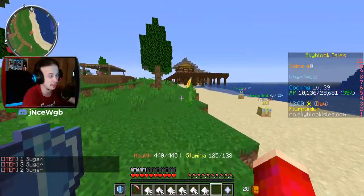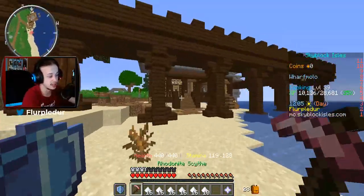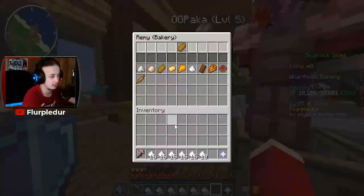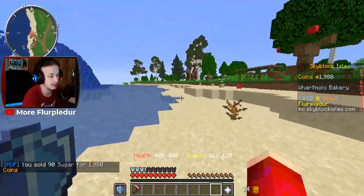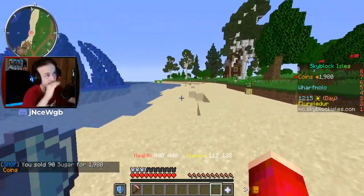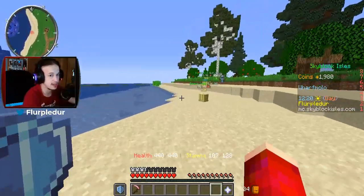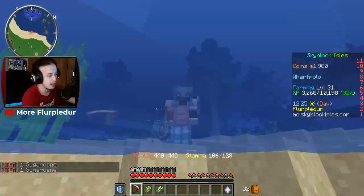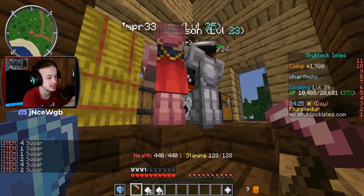This usually determines roughly about how much it's going to be. This is about three minutes' time in total, based off of using a Rhone Knight scythe. If we sell it to good old Remy, that is 1,980. If we round that up to about 2,000, roughly in 10 minutes that should be 6,000. It also depends on luck if you get really good mill drops from your sugar. It's definitely really good — so 1,980 is what I got for the first sell.